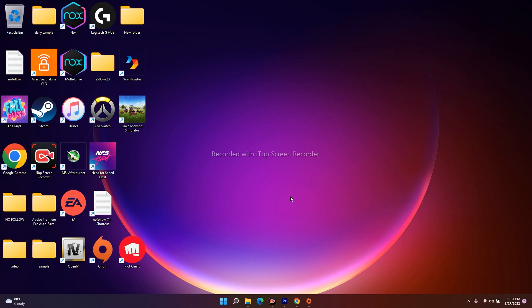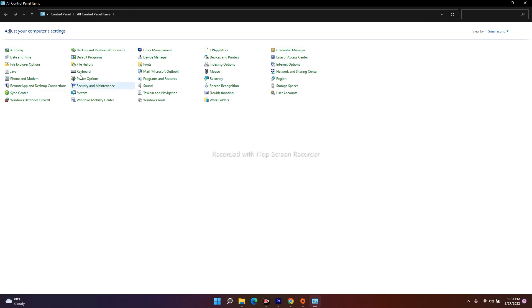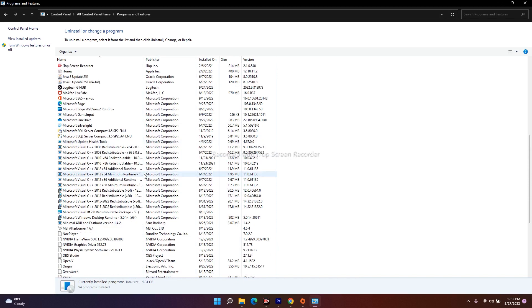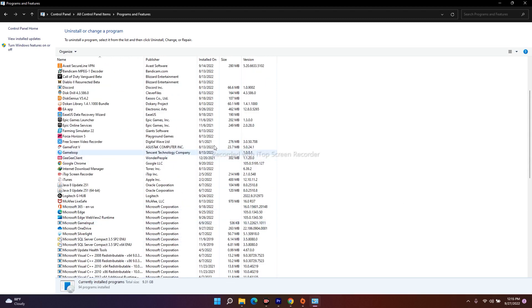If you're still having trouble after all these steps, try uninstalling both Origin and EA, then launch the game. To uninstall, go to the Control Panel, navigate to Programs and Features, and you'll see all installed apps. You can find both Origin and EA listed there — right-click each one and select Uninstall.